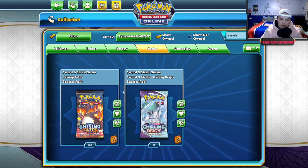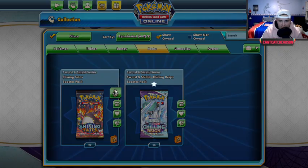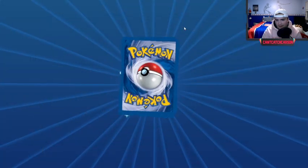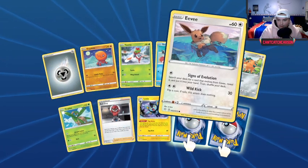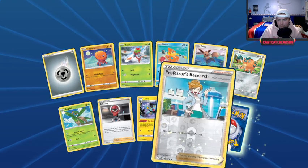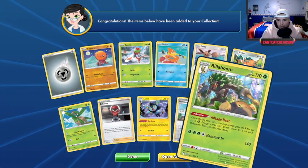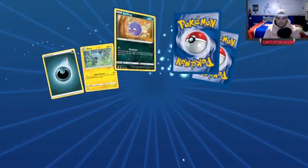I never really thought about how I'd do this, but I'm going to start with Shining Fates first. There are obviously a lot of good pulls — I want the Eternatus VMAX, that's a huge card. Let's see what our first pulls are: a regular Professor's Research and a hollow Rillaboom — that's a cool one.